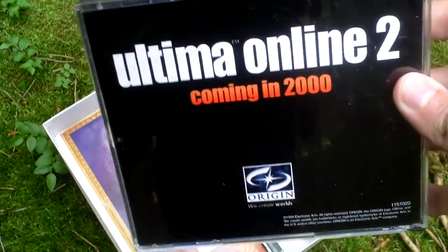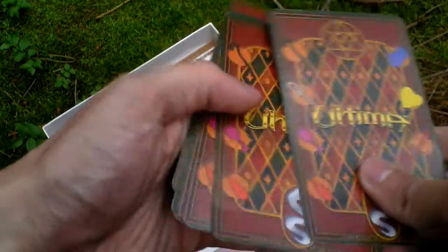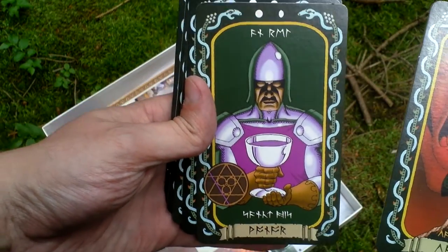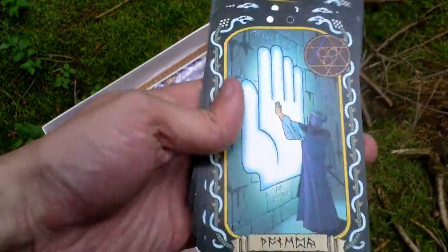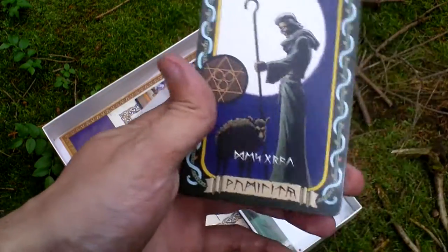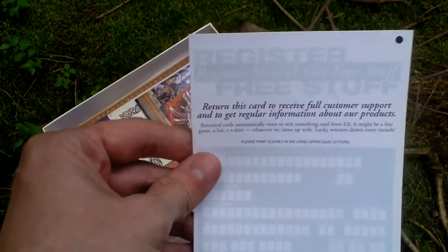There's some advertising, and then there are the Cards of Virtues. On one side they look like this, and on the other side the virtues are written in runic script — this is probably Sacrifice and Purity, though I'm not sure. There are eight collectible cards in total. Here is also the registration card.